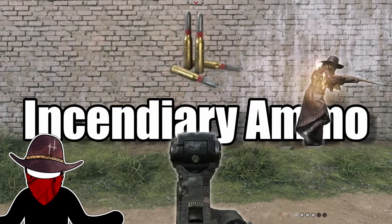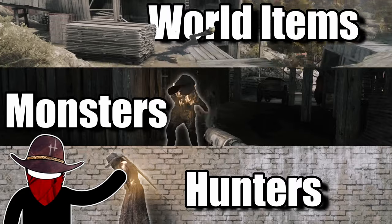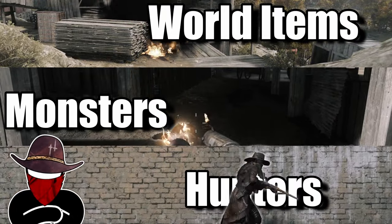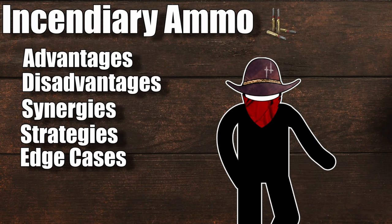Incendiary Ammo is a pyromaniac's favorite ammunition. It can be used to light hunters, monsters, and world items ablaze. It also has a few quirks to it and several downsides, so you need to be careful when you use it. Stick around to learn the ins and outs of this ammunition, when you might want to use it and when you should consider avoiding it.